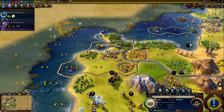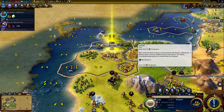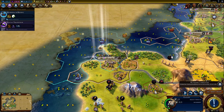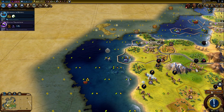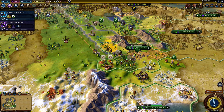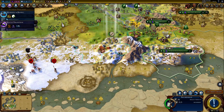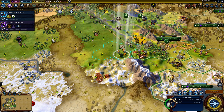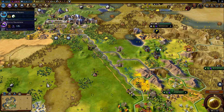We want to purchase a builder here — a builder here is more urgent. We need to help this city as much as we can. The galley is ready. Just come closer — next turn, let's see how the Zulus respond to this.